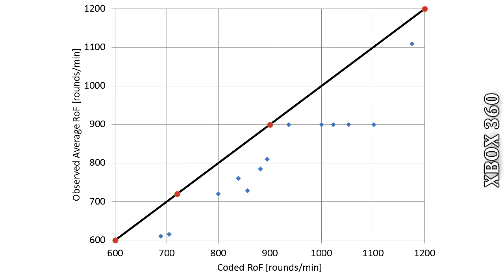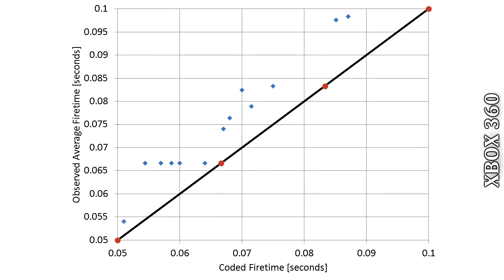I've got the coded rate of fire on the x-axis, the observed rate of fire for my tests and in-game clips on the y-axis, there's the black line running through which is what we'd see if they were both equal, and the red dots on that line are the fire rates you'd get if you were just fixed to 60 frames per second. Now clearly there's some rounding down and some other strange stuff going on, but we're not always dropping all the way down to 600, 720, 900 and so on. I do need to caution that when it's not one of those numbers, there's quite a bit of variability — 20 or 30 rounds per minute easily.